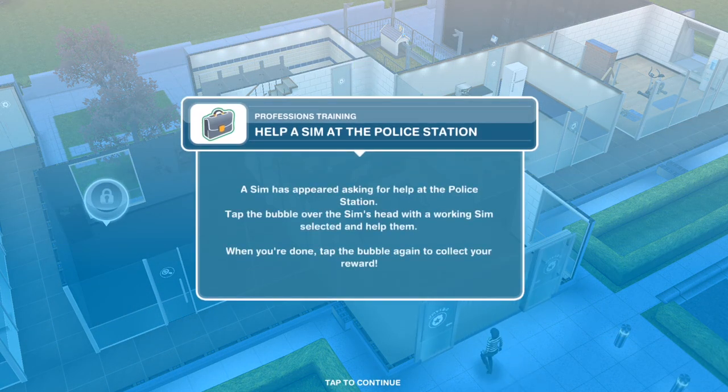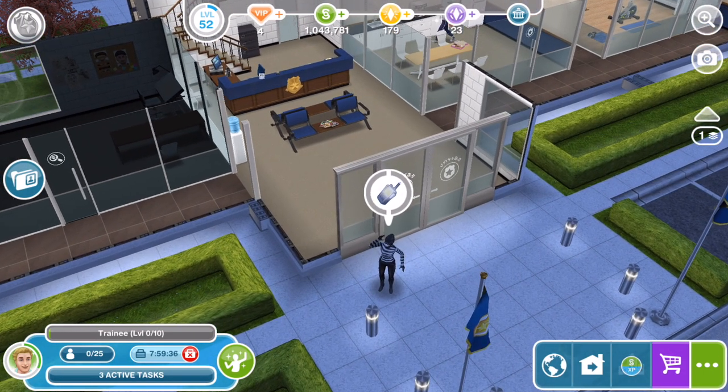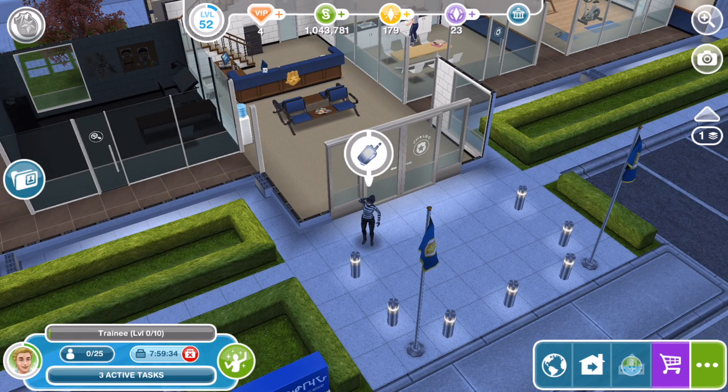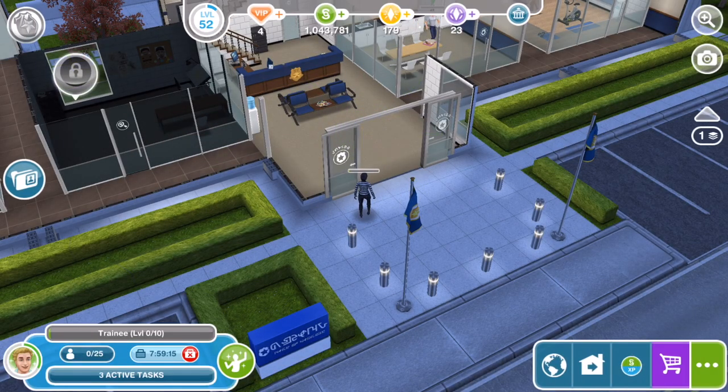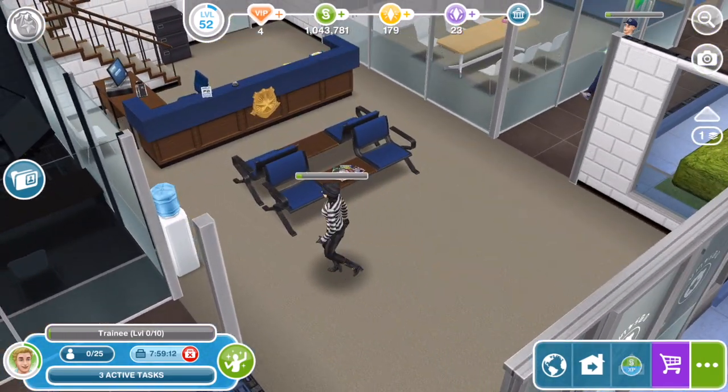Help a Sim at the police station. A Sim has appeared asking for help — tap a bubble over the Sim's head with a working Sim selected and help them. When you're done, tap the bubble again to collect your reward. They've got a little bubble above their head with a walkie-talkie type icon. We've got two options: survey crime scene for five minutes or file arrest report for one minute. We get XP from this and also a little reward. This looks like the burglar — it is the burglar!